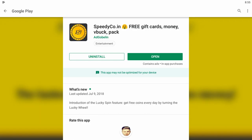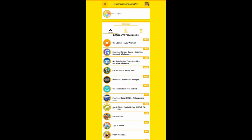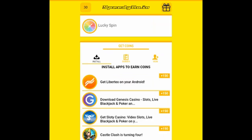Once you have downloaded Speedico on the App Store, you'll find it here at speedico.in. Free gift cards, money, V-Bucks pack. You can sign up with your email address or a Facebook login. And here you'll find the homepage of speedico.in.